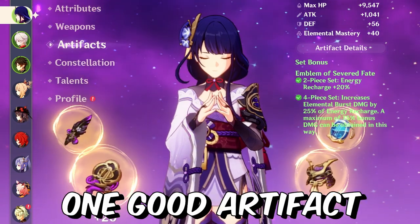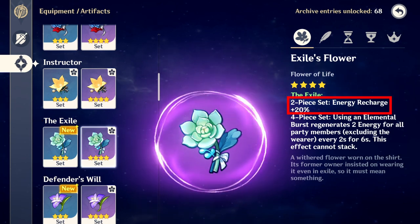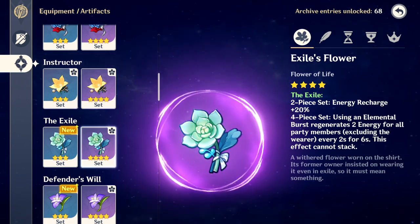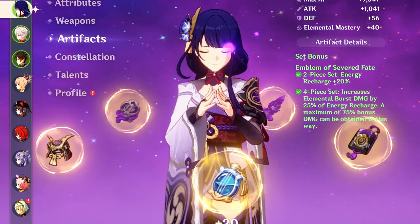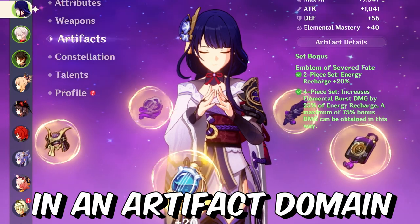Now let's talk about artifacts for beginners. There is only one good artifact set for beginners, and that is the Exile set. The 2-piece set increases your energy recharge by 20%, and with the 4-piece set, using an elemental burst generates 2 energy for all party members. You don't need to farm artifacts until AR 45, because at AR 45 you are guaranteed a 5-star drop in the artifact domain.